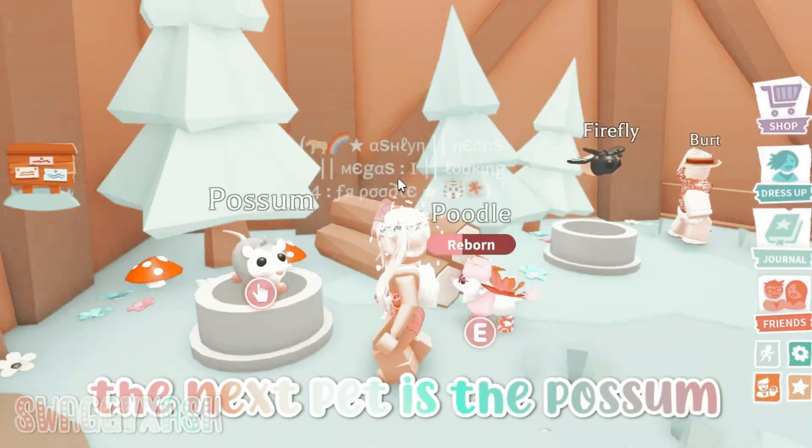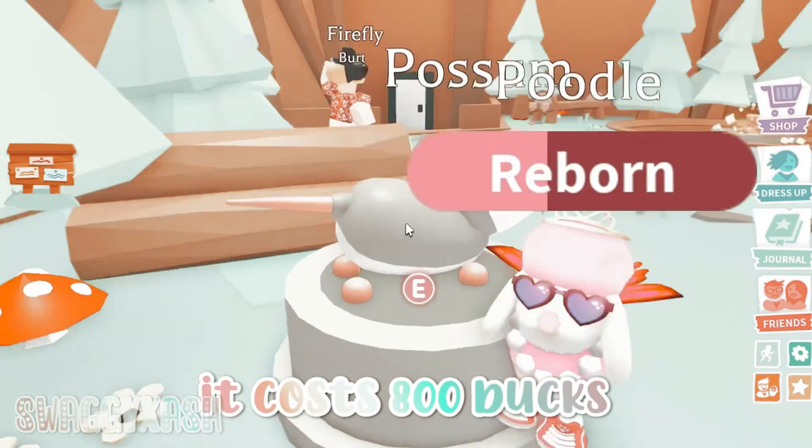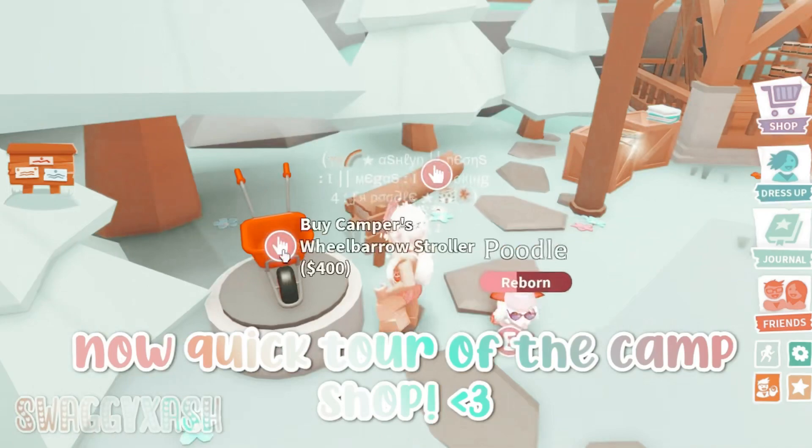The next pet is the possum, which you can buy with Adopt Me bucks. It costs 800 bucks and looks like this. Now a quick tour of the camp shop.